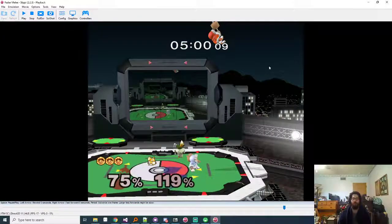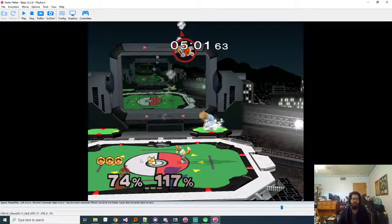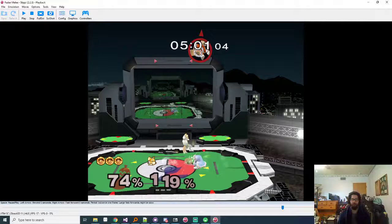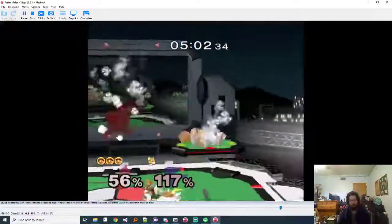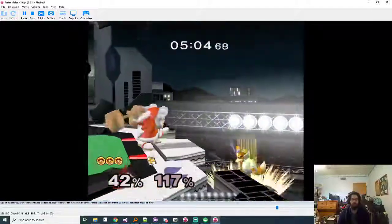You got the up tilt after the back air - nice. You hit Popo but now Nana's at a more irritating percent. You try to go for the shine but she jabs you. The best option in these spots - a lot of times I think it's probably drill shine. The reason is it gets you the shine without having to go into her jab range. She doesn't react like a person; if you run at Popo and shine, she can't react in time to get you. But the frame you enter Nana's jab range, she can potentially jab you - she doesn't have any option that really beats short hop drill.